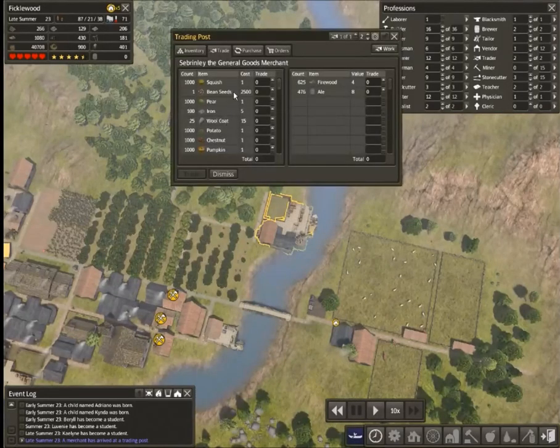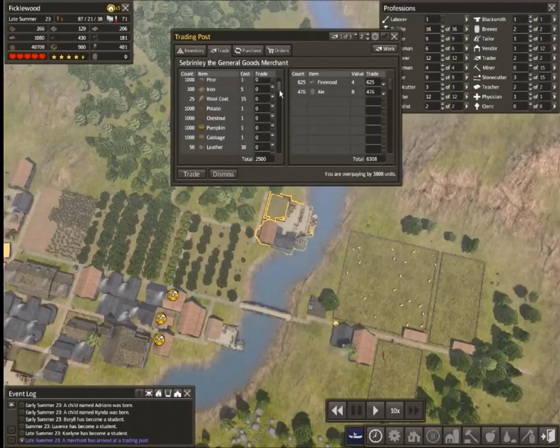There are our bean seeds — we didn't even have to pay a premium for them. Here's our 625 firewood. Let's see what our ale can buy for us, since we've almost fully restocked it. Such good trading power on that ale.